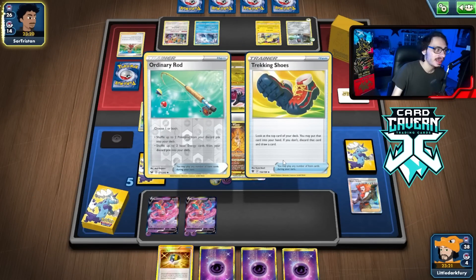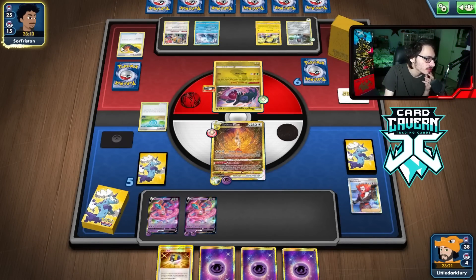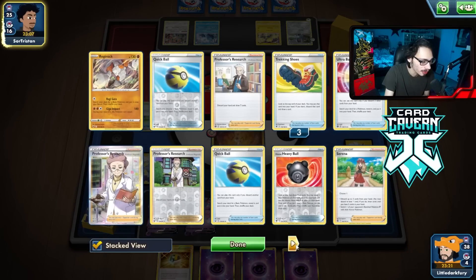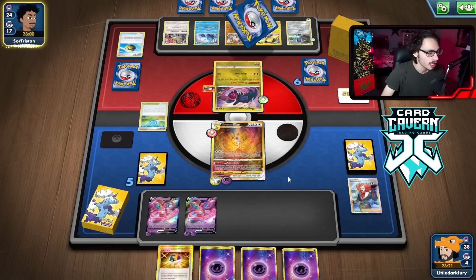All right, they Pokestop again. It does get an Ordinary Rod, but they lose another Supporter in the process, which is good — it's a Serena this time, which is actually pretty good. I need them to lose more Stadiums so that I can pop off with Collapsed. Nice — there's two. There's two. They're probably playing four at most. There's Regirock. Can they get this last Aurora to knock me out?